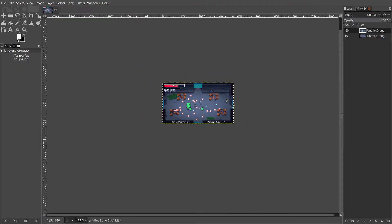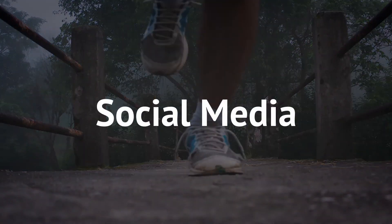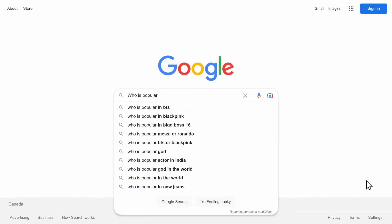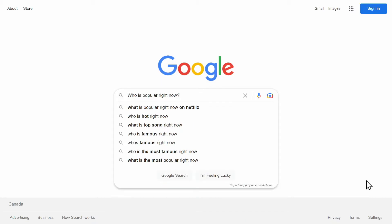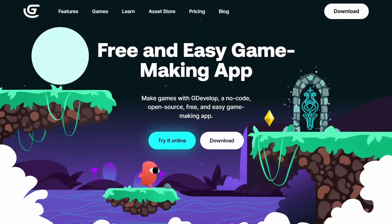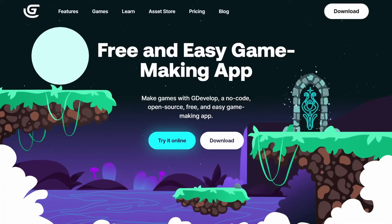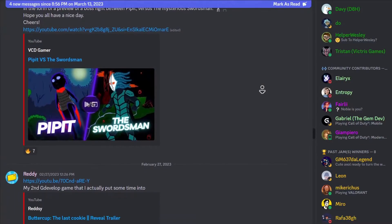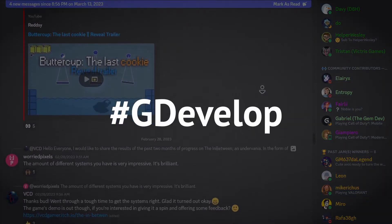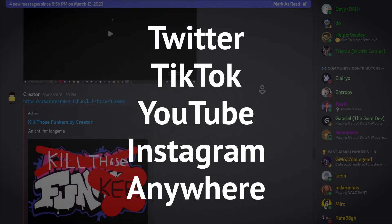Now that you've done all of those things, number five is about the legwork — social media. You can start by reaching out to influencers who already have an audience. But then it's time to put the legwork in yourself. I suggest you start with GDevelop. If you're creating the game with GDevelop, consider that your home base. Post in the subreddit, on Discord, or use hashtag GDevelop when you're posting on Twitter, TikTok, YouTube, Instagram, anywhere.